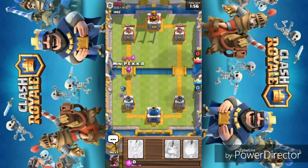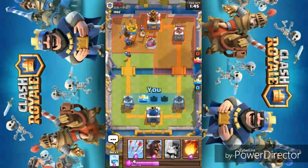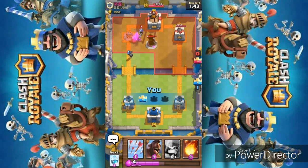Pushing with the Mini PEKKA and Wall Breakers — sorry, Wall Breakers, not bomb riders. The Wall Breakers can do a great amount of damage to small units. The Mini PEKKA has taken out the tower — the tower is literally going down.